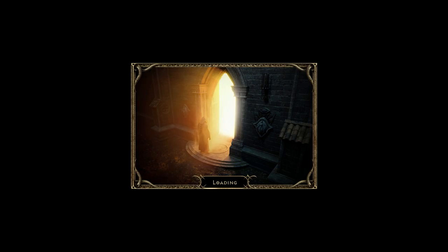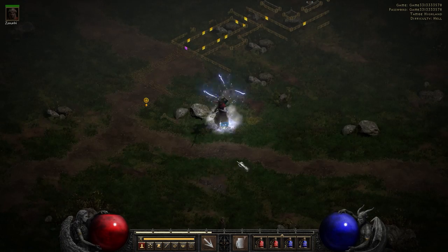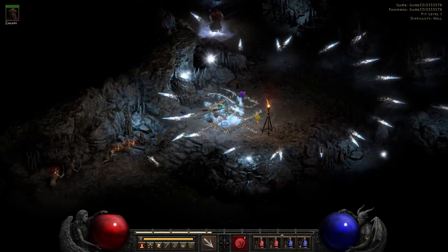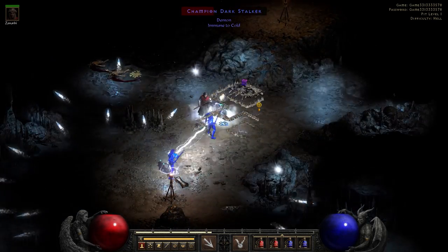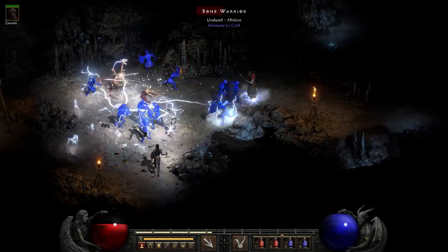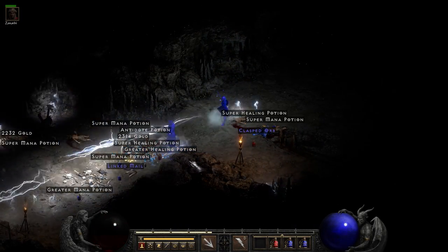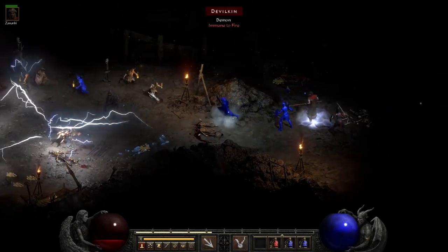You already saw the Pindleskin and Eldritch the Rectifier run. Let's head over to the Pit. The Pit is a good run for this character — she's able to deal with everything in it. If you've never made your way to the Pit before, head to the outer cloister, follow the road until it forks and one road will lead you to the Pit. There you have level 85 monsters capable of dropping anything. She has no problem dealing with the stalkers and the dark rangers — she can take out the dark rangers with frozen orb pretty easily, and the little guys are no problem at all. She does occasionally have problems with champion and unique dark ranger packs, as they can surprise her and add up quite a bit of damage, but for the most part she does pretty darn well down here.